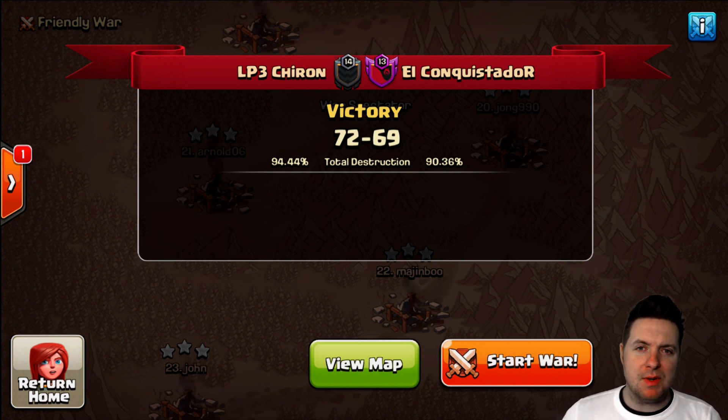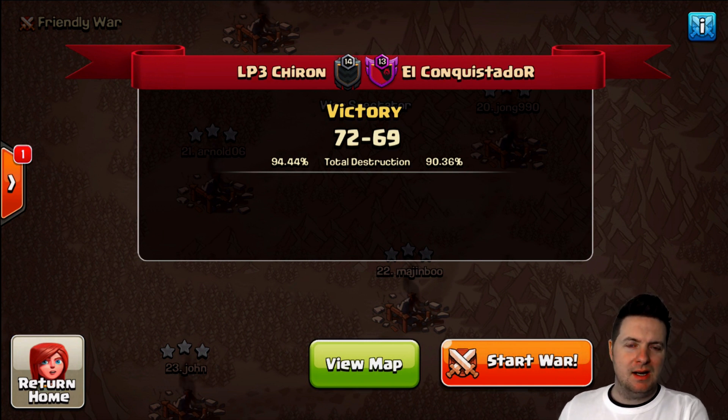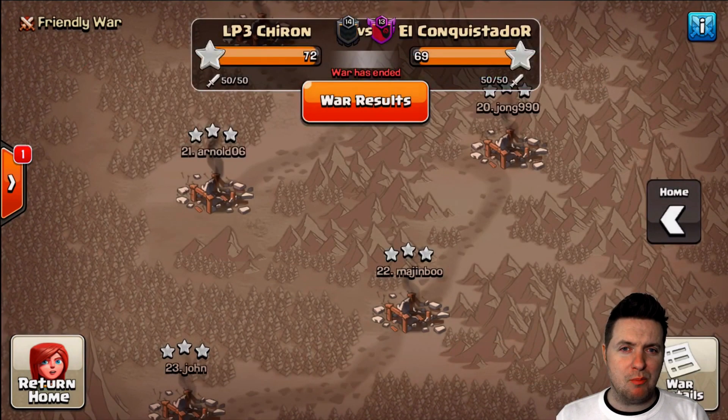What I wanted to jump in and check out were some amazing Town Hall 9 hits. There were some pretty cool ones, some overpowering ones, some that were a little bit different from your basic GoWiWi, Witch Slap, or GoHo attacks. So there are some pretty cool ones we're going to jump in and check out.